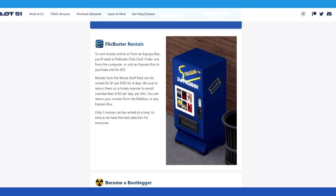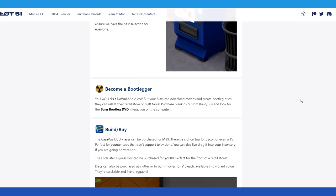Movies from the Movie Stuff pack can be rented for one Simoleon per DVD for four days. Be sure to return them in a timely manner to avoid overdue fees of three Simoleons per day per disc. You can return your movies from the mailbox or any express box. Only three movies can be rented at a time. Your Sims can also download movies and create bootleg discs they can sell at their retail store or craft table.